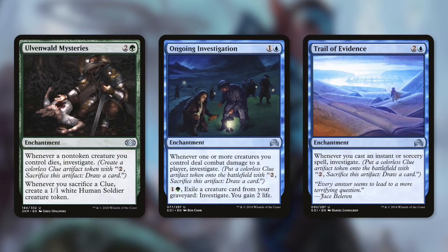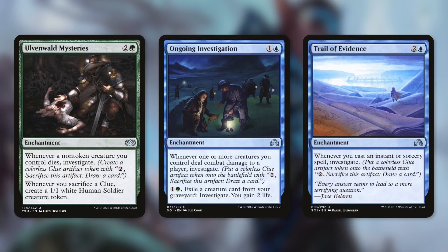Another card that can provide a lot of value throughout the game is Ongoing Investigation. It says whenever one or more creatures you control deal combat damage to a player, investigate. On top of that, by paying one and a green, exile a creature card from your graveyard, investigate, and gain two life. This has the potential to make us three clues in a turn by hitting each player. It also helps us get use of creatures in our graveyard by exiling them to make clues and gain life.